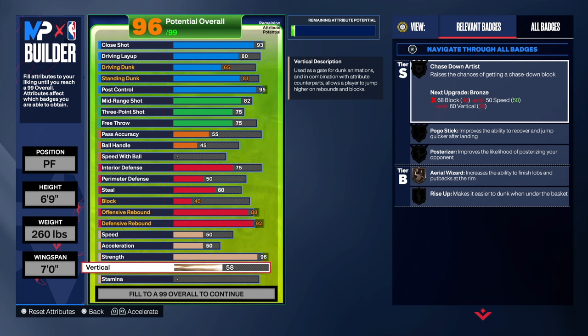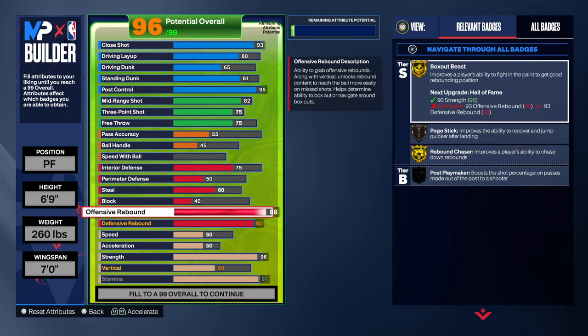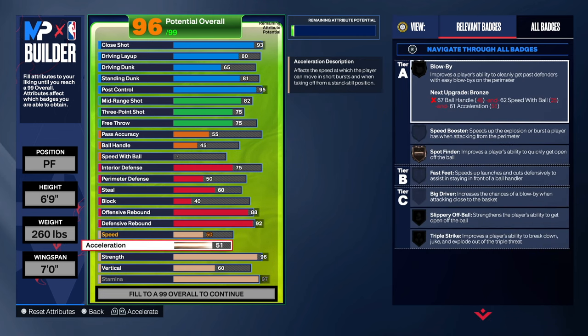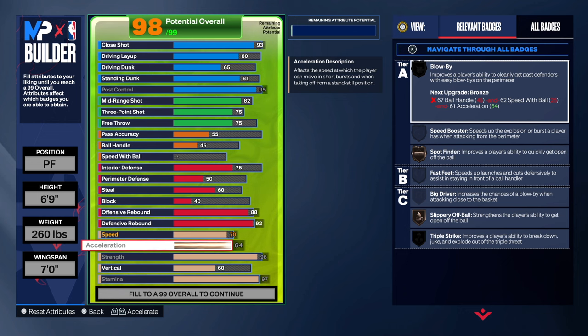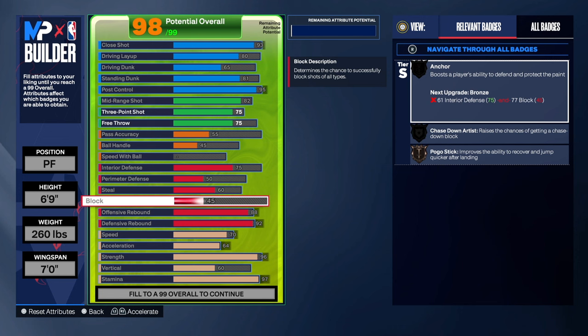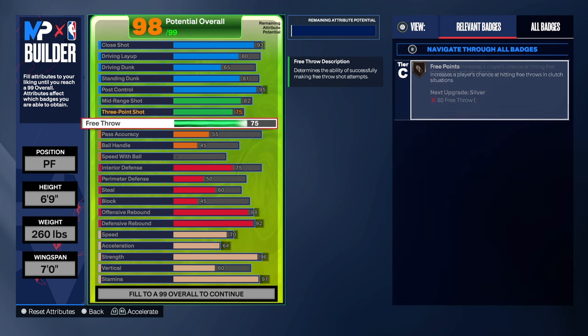The vertical was 64 but we're gonna go 60. By going 60 it gives us rise up and pogo stick, which should be really nice. He had a 95 stamina — let's just max that out. With stamina done, let's go 60 on acceleration, 70 on speed, and 64 overall.